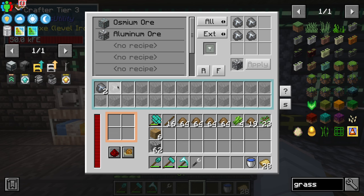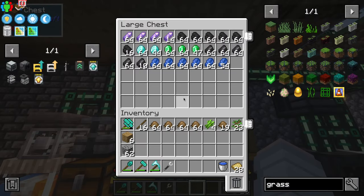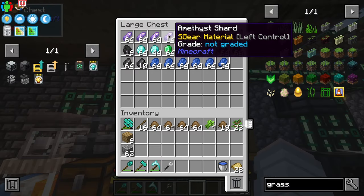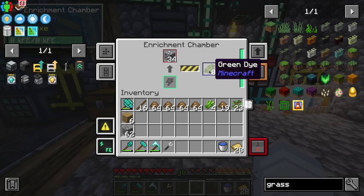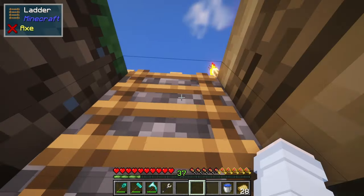So osmium and aluminum go in here. Iron, copper, gold, etc. there. And then the remaining such as coal, flint, emerald, lapis, diamond, and amethyst goes into this chest. And there we go - that is the eight green dye. Now these didn't go inside first because they're already done. So that is beautiful.